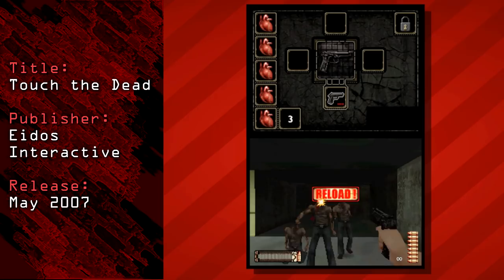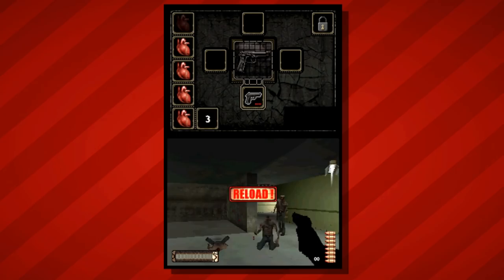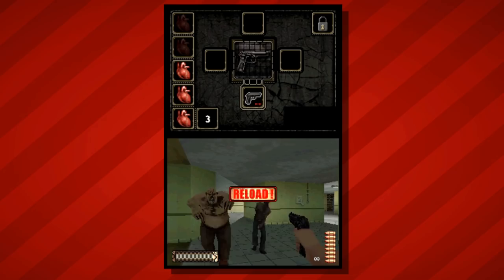Next up on the list is Touch the Dead! Continuing on with the undead theme, Touch the Dead is a horror-themed rail shooter where players use the DS stylus to take aim at incoming zombies on the touch screen. The game feels very much in the same vein as similar arcade-style rail shooters like House of the Dead. Critics generally gave it fairly average reviews, citing original gameplay with less than stellar graphics. Those blocky zombie faces were still realistic enough to earn the game an M rating on grounds of gore and violence. Personally, when I played this title it didn't really stand out to me, but it provided some standard zombie-hunting entertainment.